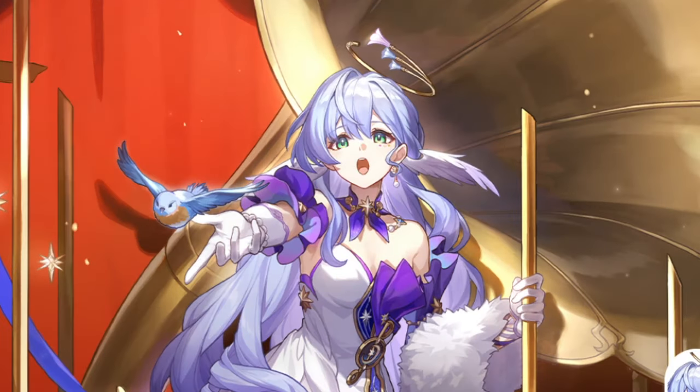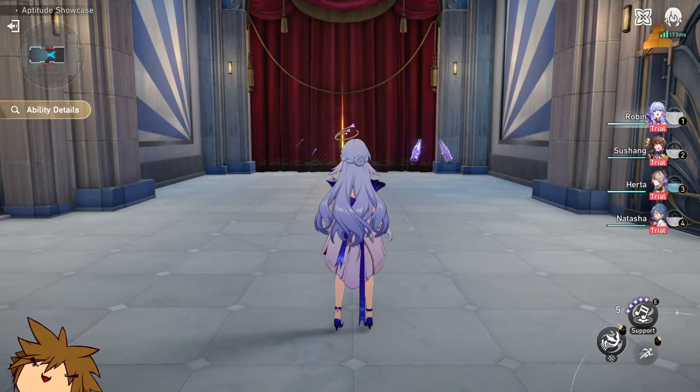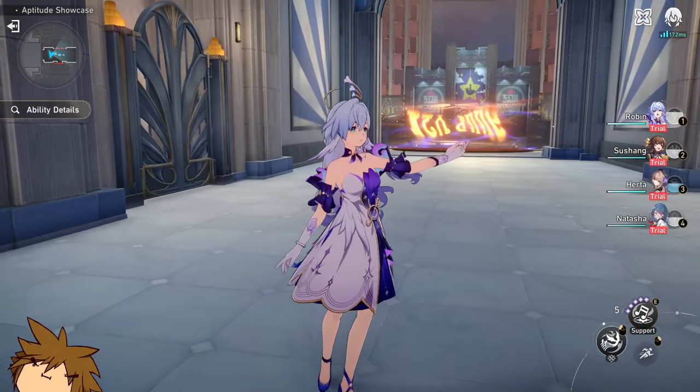Ladies and gents, Robin is in the game and we're going to be trying to get her. Here's a little synopsis about what we're about to see: her ultimate activates Concerto, making all allies immediately take action, increases attack for the whole team, and she can regenerate energy for each ally that attacks. Pretty cool — simple but cool.